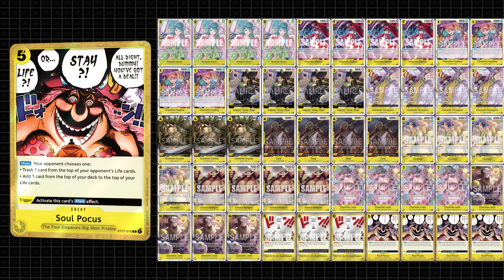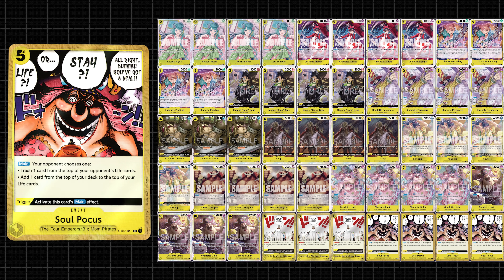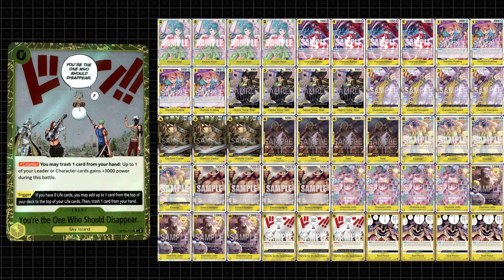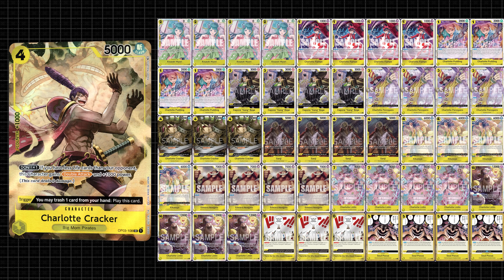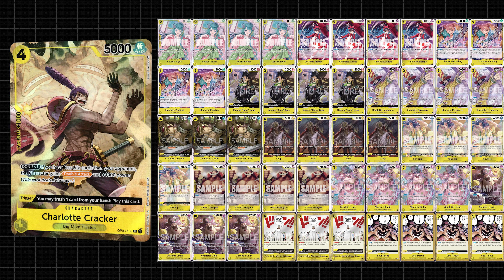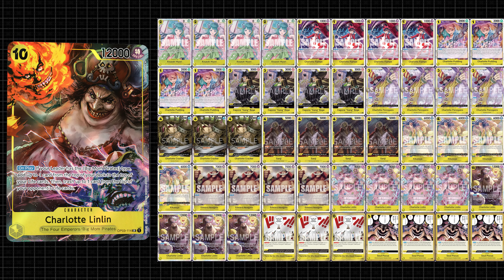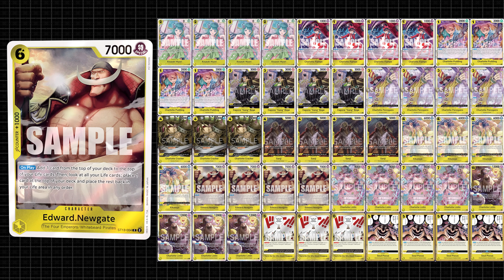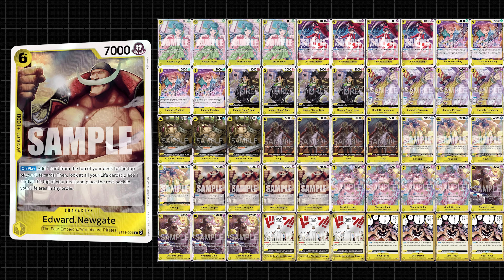Imagine consistently using multiple copies of Soul Pocus to just annihilate your opponent's life. Imagine stacking 'You're the One Who Should Disappear' consistently to the bottom life. Imagine consistently abusing every powerful trigger in the game. Our opponent is practically forced to stall us, and even still, we can just go late game. This is a surprisingly solid strategy that Bandai keeps releasing dumb support for. I really recommend this deck if you're looking to play the more fun and wacky parts of yellow — there's a ton of different gimmicks you can do with this leader.